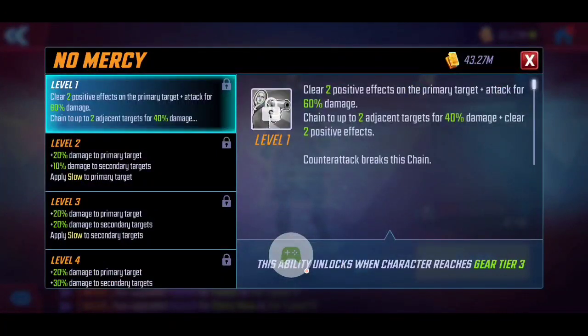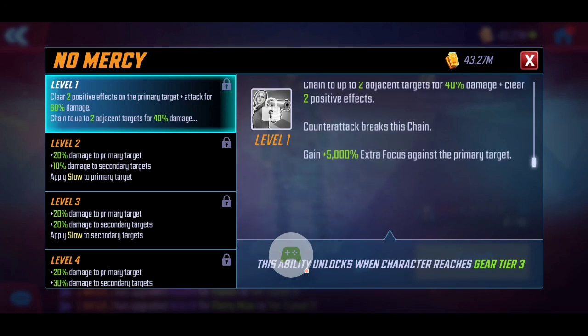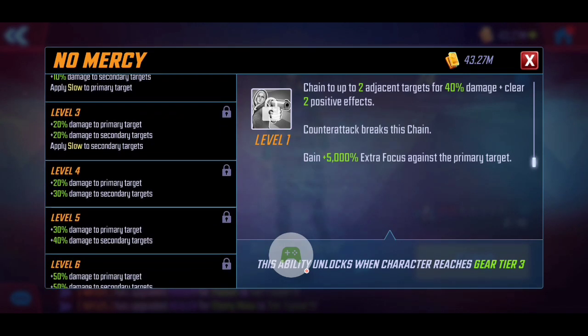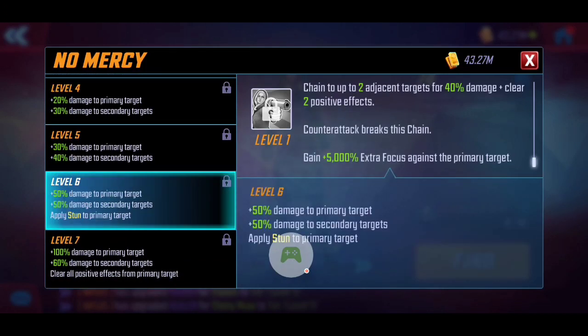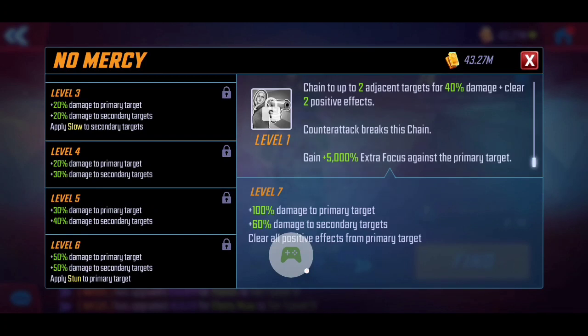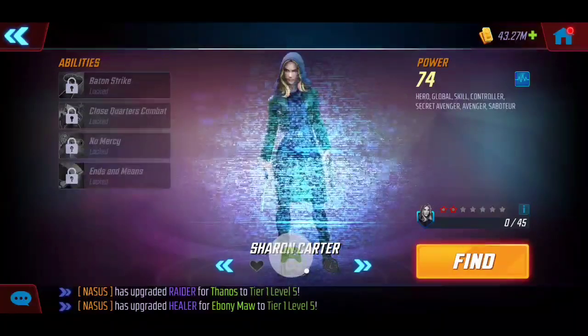With the ultimate, No Mercy: she clears two positive effects from the primary target plus deals damage, chaining to up to two adjacent targets and stripping their benefits with increased focus. As you level it up, there's an additional slow on primary and secondary targets. At level six it applies a stun on the primary target and strips all positives. T4ing it ensures all positive buffs are fully stripped. This is a really good skill to shut down a character — stun, slow on secondary targets, strip all buffs. This ultimate looks worthy of T4ing right off the bat.